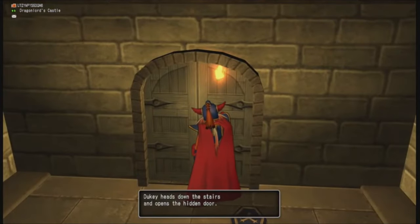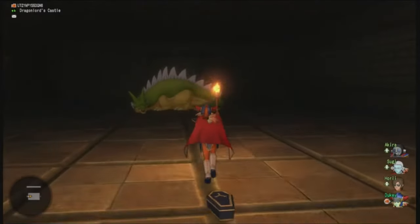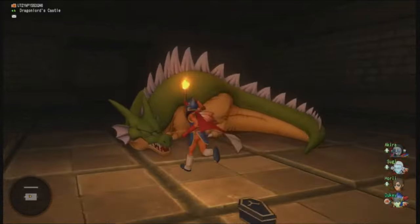What they've done here is put the Green Dragon from the Green Dragon's Cave — which would be the mid-boss of Dragon Quest 1 — inside Charlock Castle. He's an optional fight; you don't have to fight him.